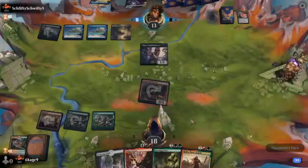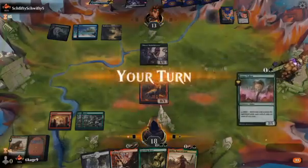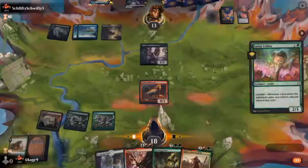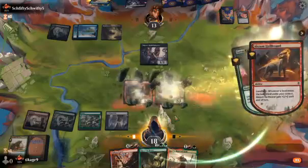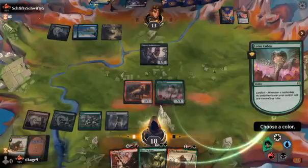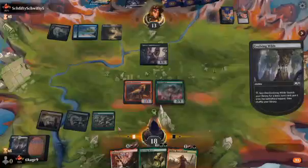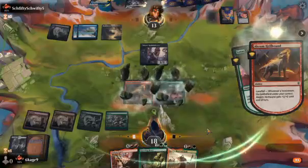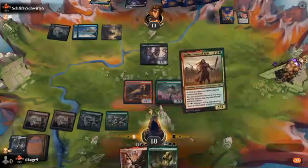Bye-bye elemental. If I draw a land I'm gonna drop the Questing Beast. Lotus Cobra — oh, I can have the Lotus Cobra. We'll get a red from this, we'll get a Mountain for that Ember Cleave next turn, and we'll also add a red for the Rata.